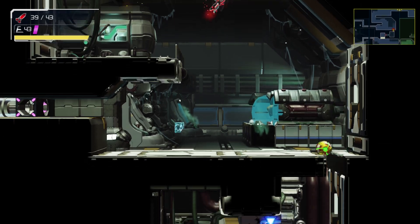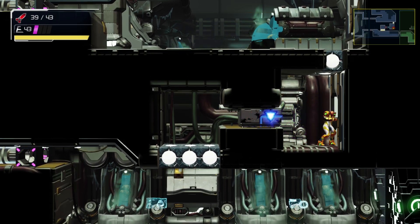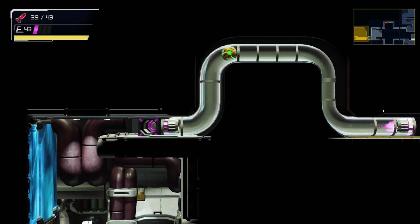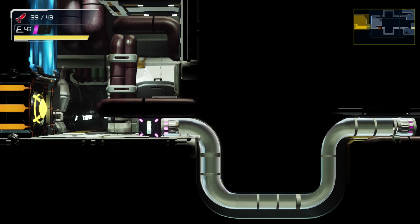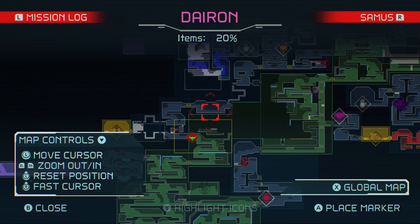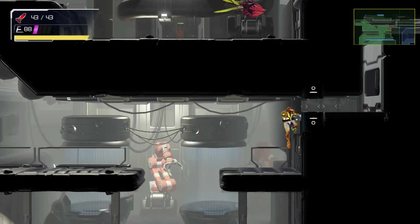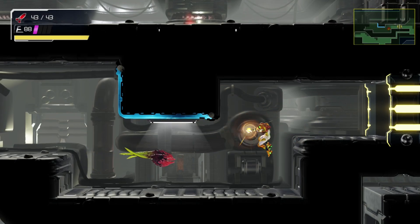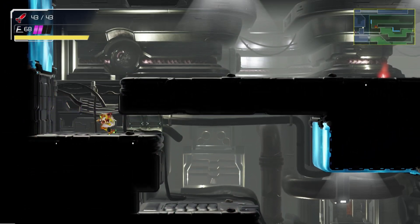Yeah, right here. I have no idea what that item is or what I'm supposed to get to get that open. I'm sure I'll get it eventually, I just don't know what it'll be. Going back to the enemy area - obviously the enemy is dead so I don't have to worry about it. There's a morph ball right there. Let's see where this goes - this is a new area. Yeah, I've not been up here yet.